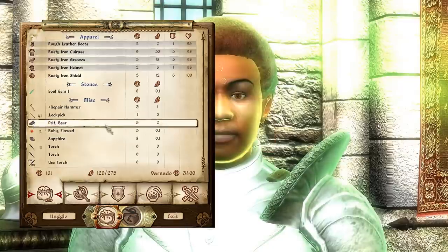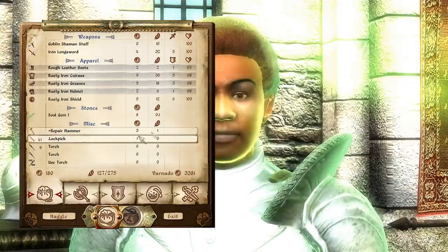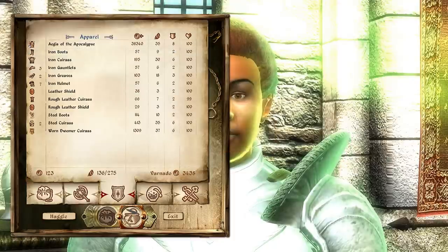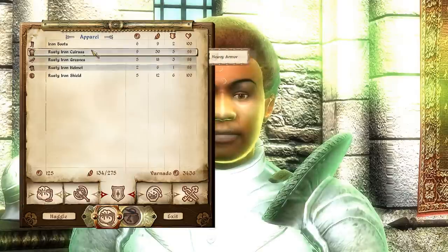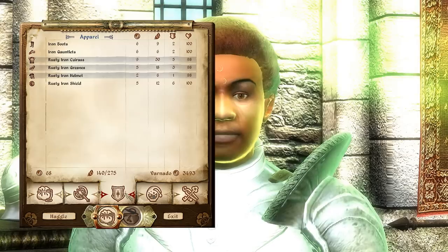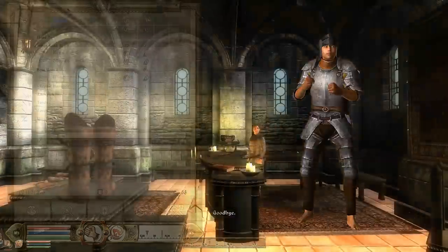Eliot coin, bear pelt, rubies. Anything else? I have leather boots — does he have iron boots? Awesome, let's get some boots. Sell the rusty ones. Oh, those aren't rusty, those are leather boots. I still need gauntlets. Does he have... yes, he also has gauntlets. That's awesome. Got a full set of armor now.